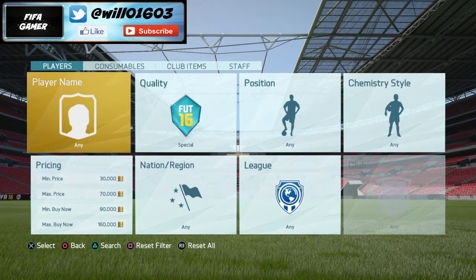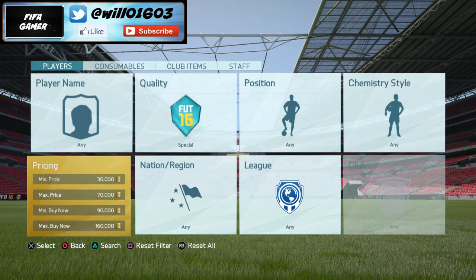So basically you just want to search for special cards with a minimum price of between 30k and a maximum price of 70k, and a minimum buy now price of 90k and a maximum buy now of 160k, as you can see here.